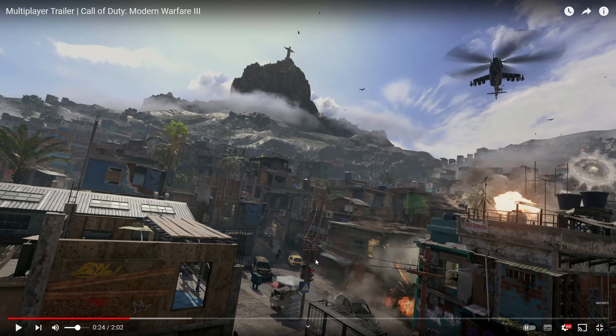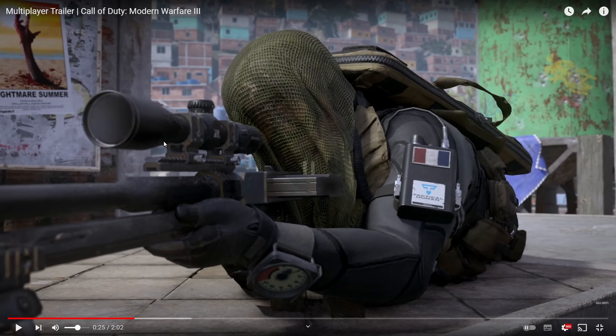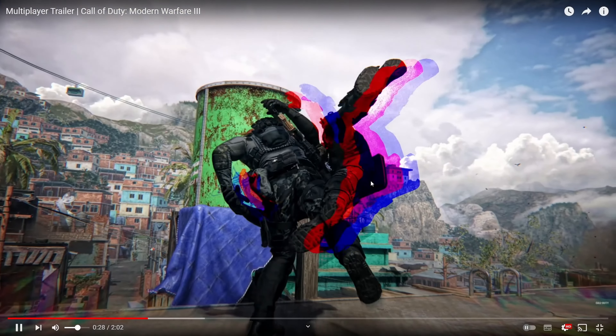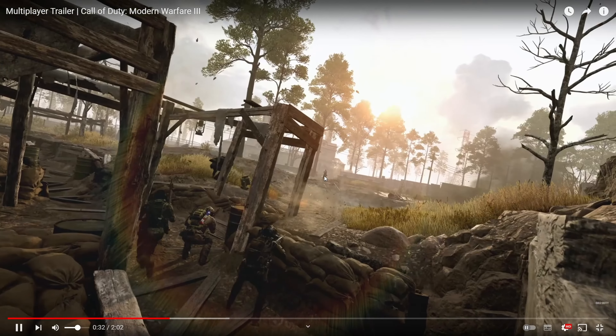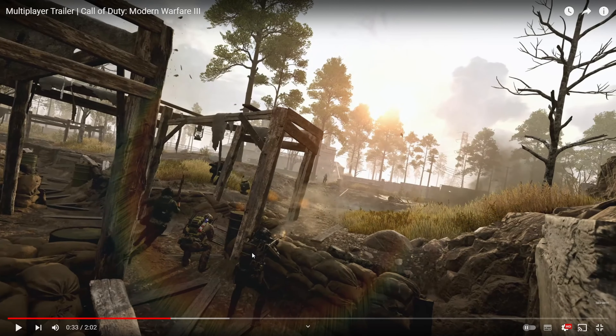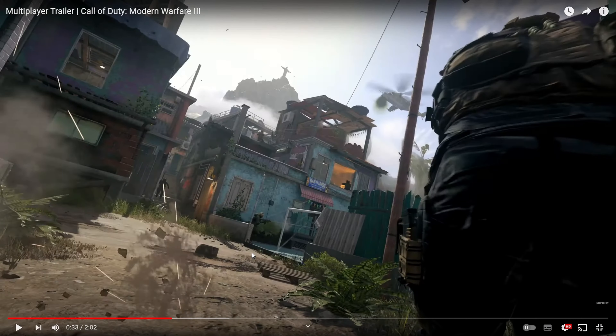Straight away we get a Favela clip. Lovely graphics as always — this is like the main street, there's a building over here, all the roofs are over here, and this big long building is to the right. Obviously that looks like a sniper rifle, maybe an SMG. Another sniper. 16 iconic maps as we know — that is Wasteland, I believe. Yeah, that's got to be Wasteland, and we move straight into another shot of Favela.